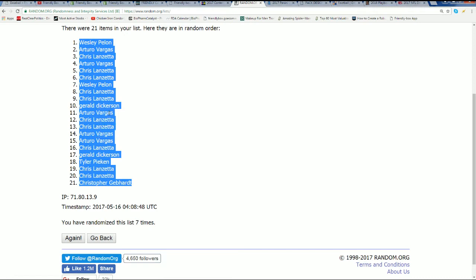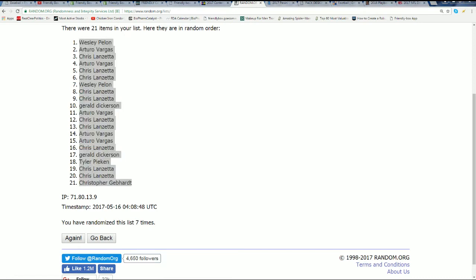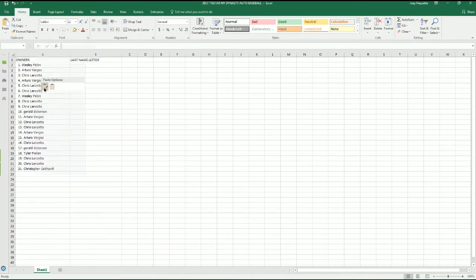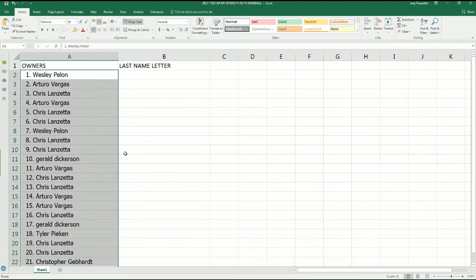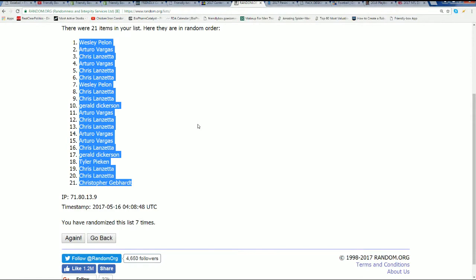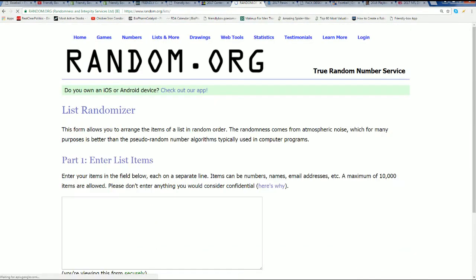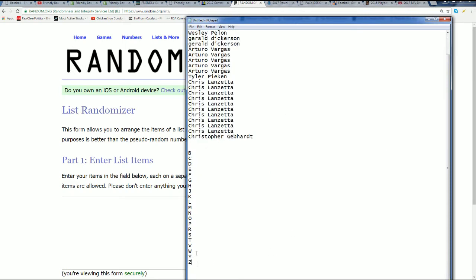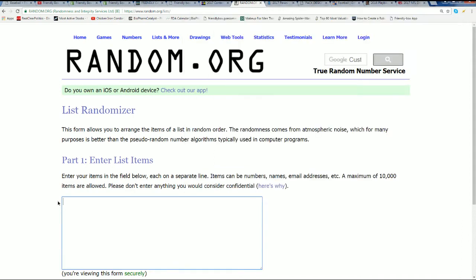Good luck, everyone. What's it going to be? Who's it going to be, coming out of the box break for us? Is it going to be a Joe DiMaggio, Mickey Mantle, Derek Jeter, Mariano Rivera? Sending it through seven times.